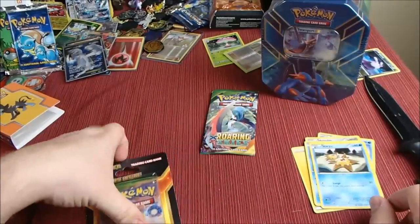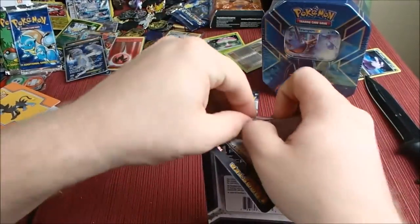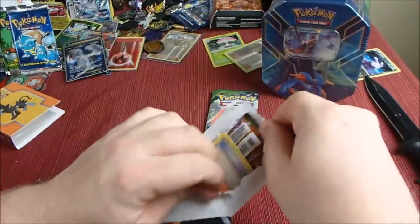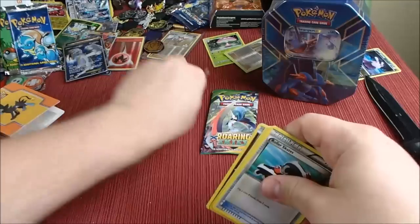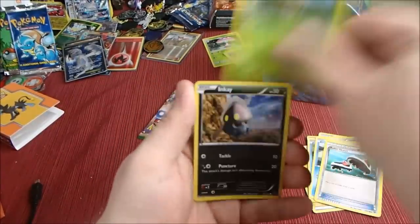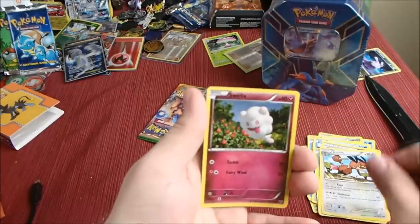Let's see what the five cards are from this pack. We've got Roller Skates, Chespin, Inke, Dodrio, and Swirlix.